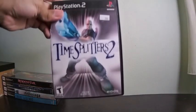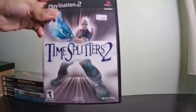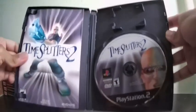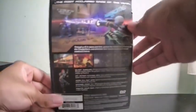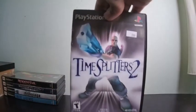I think I found this at Goodwill one day. This is TimeSplitters 2 — a first-person shooter where you can visit various time periods. There is a large amount of characters you can play with in multiplayer mode. This is a fun one. I used to think it was Vin Diesel on the cover — kind of looks like him, right?